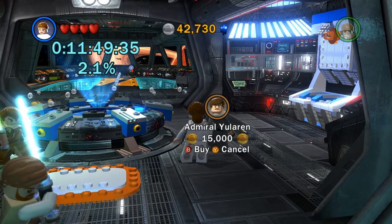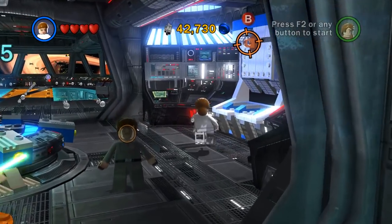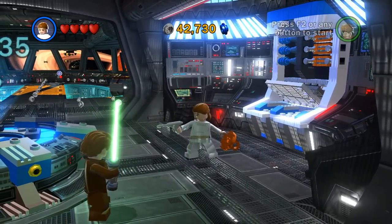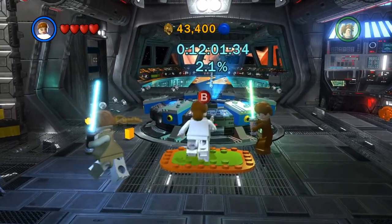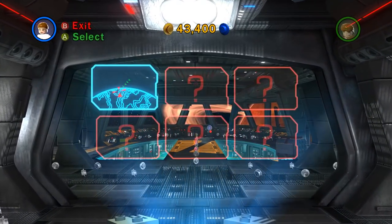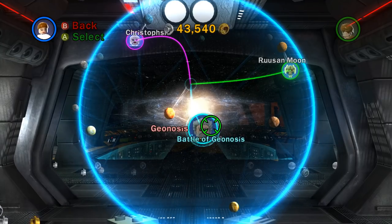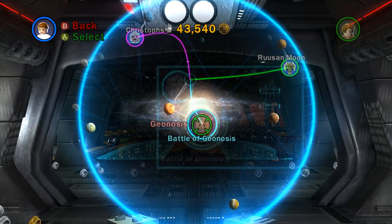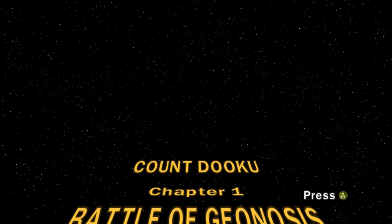Admiral Yelaren, and he has 15,000 studs. I don't really care too much about buying characters at the moment. We could explore this ship a little bit more if we wanted to, but right now I'm worried about going back into the action. I did double check - Battle of Geonosis. We're just going to try it and see. Count Dooku. That's what it says. Chapter 1, Battle of Geonosis.